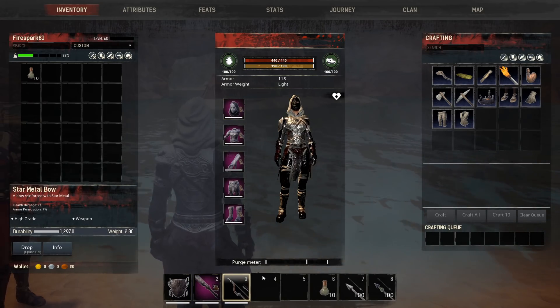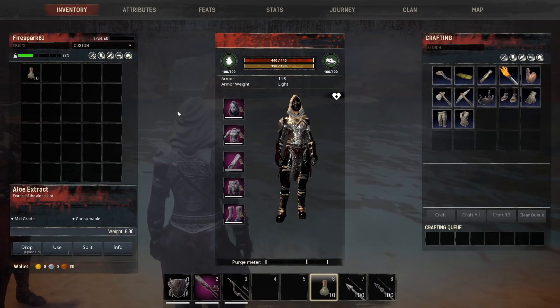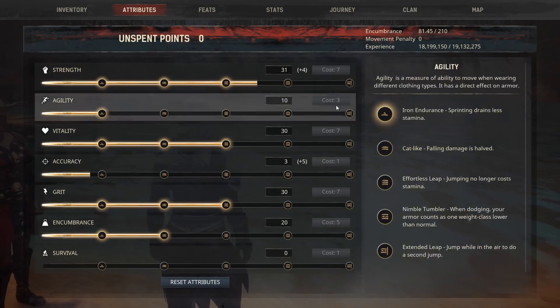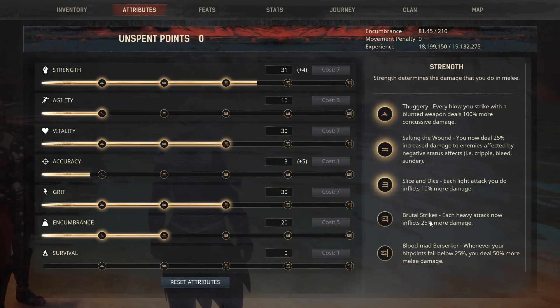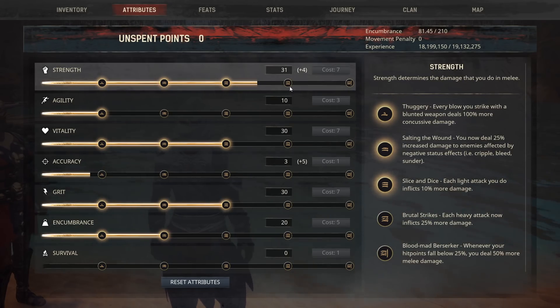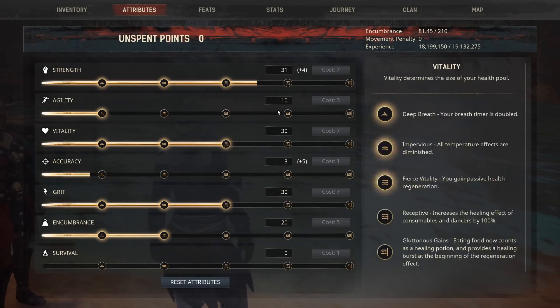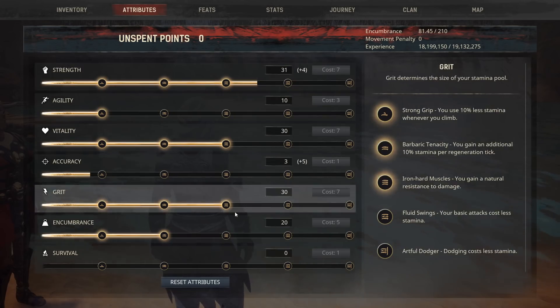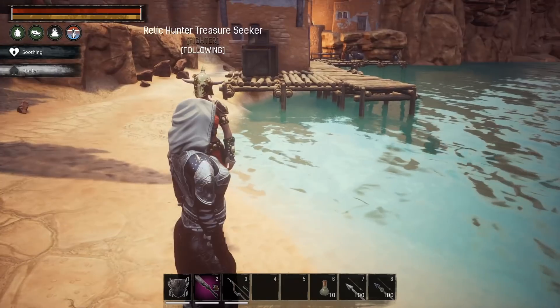Any bow will do — just to aggro your thrall to the target — plus healing items. For attributes, I'm running a strength build because we're going to rely heavily on the shield and the predatory blade. I could have pushed further into brutal strikes, but the sword we're using can't make use of that perk, so it would only give extra damage. The build doesn't have to be super optimized — something like this will work just fine.